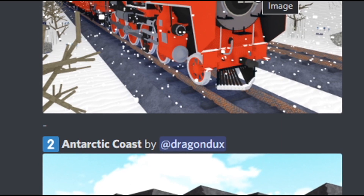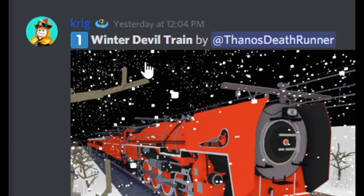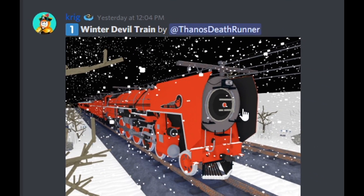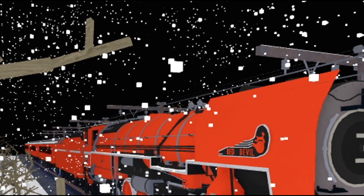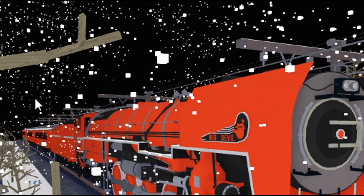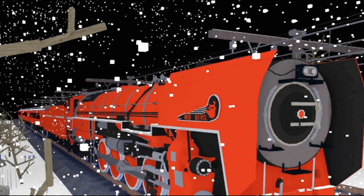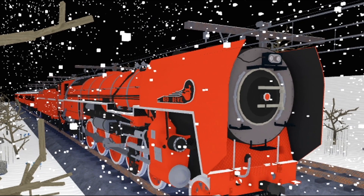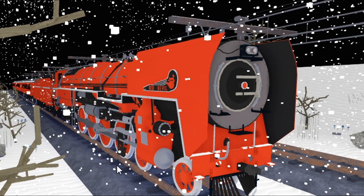These builds get put into separate voting groups, and this is group one. You can see 'Winter Devil Train' right here by Thanos Death Runner — this thing looks super insane. It's winter themed, with a very detailed train, and it has a cool background with trees, snow falling in the air, and train tracks. That wintry feel really comes through. It looks super, super insane.